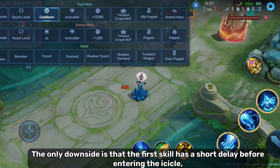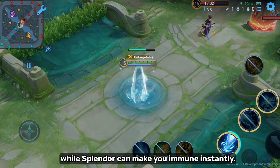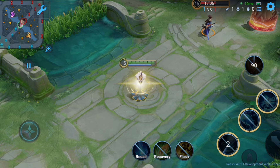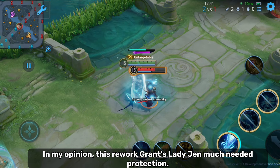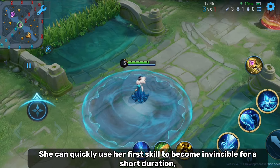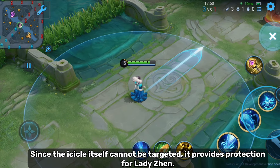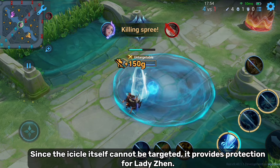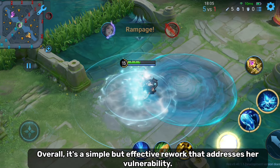The only downside is that the first skill has a short delay before entering the icicle, while Splendor can make you immune instantly. In my opinion, this rework grants Lady Jen much-needed protection. She can quickly use her first skill to become invincible for a short duration, potentially saving her from enemy assassins or fighters. Since the icicle itself cannot be targeted, it provides protection for Lady Jen. Overall, it's a simple but effective rework that addresses her vulnerability.